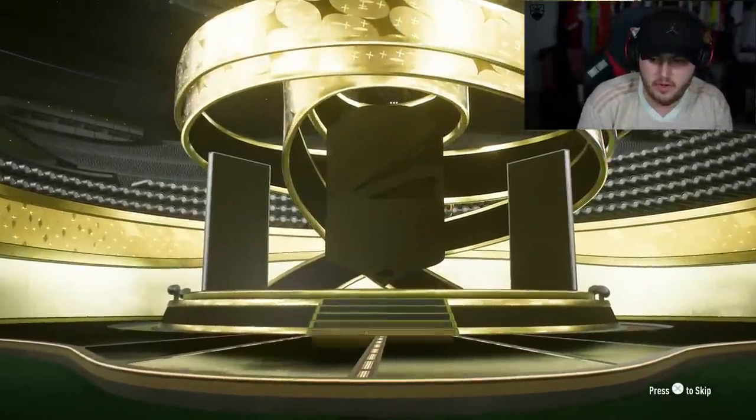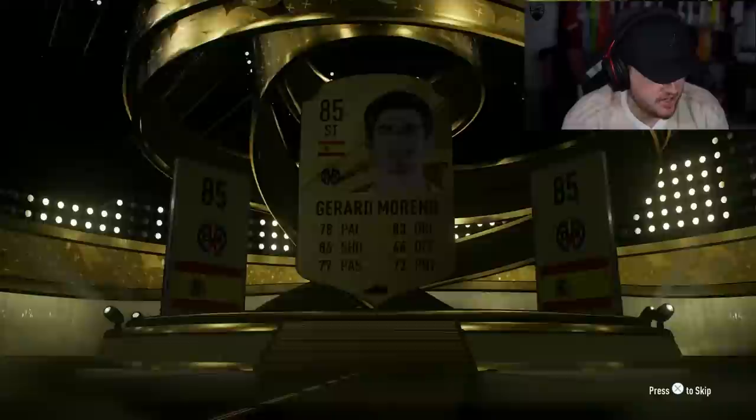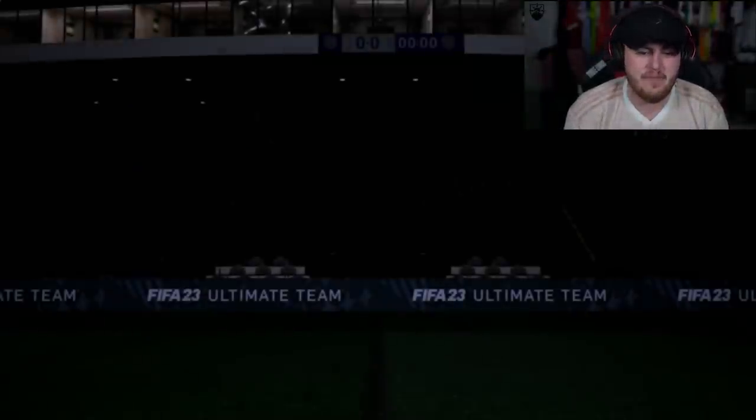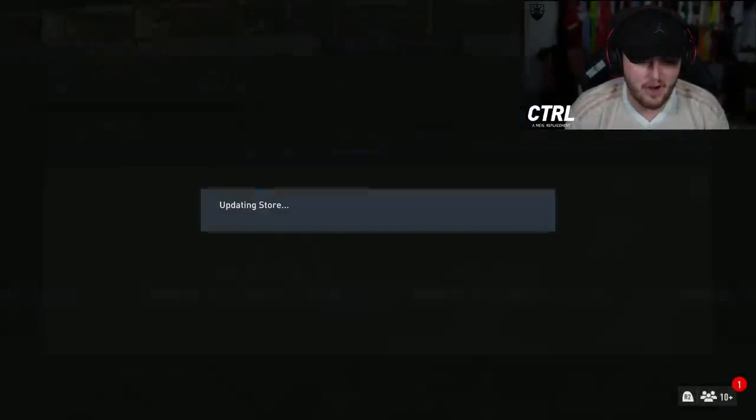And our daily login rewards — 81 double upgrade and an 80 times 5. The 81 double upgrade first is going to be at least a board. Spain striker, it's Gerard Barino. That's actually not bad — 85, I'll take that. I probably haven't got him tradable already, I can't lie. But we'll take it anyways.